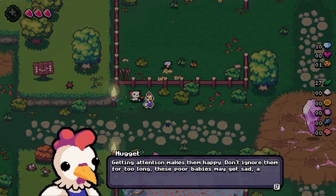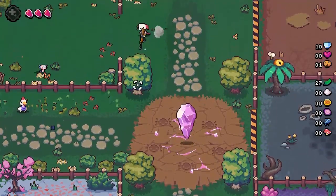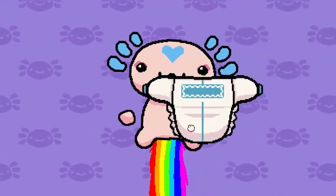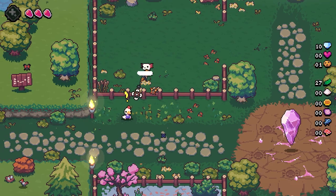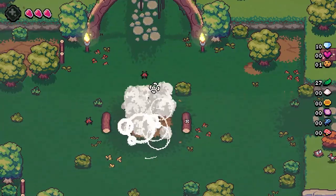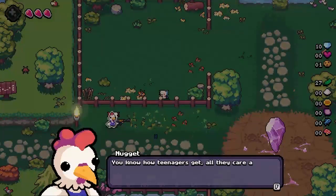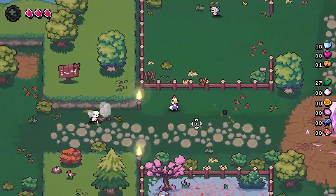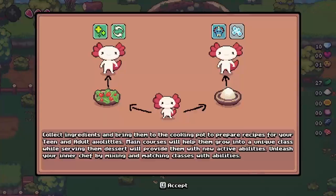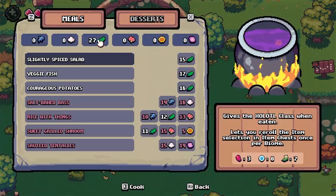He says: 'Getting attention is nice — don't ignore them for too long, these poor babies make it as sad as sad babies, you can't grow.' I just put a diaper on the thing! I have no idea what's going on. We're gonna go check that out, talk to this guy again, and then get into another run. He says teenagers only care about food — try giving them something to help them grow into strong adults. I need to collect ingredients and bring them to the cooking pot. I don't have any of that stuff.